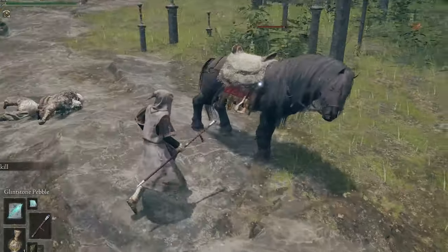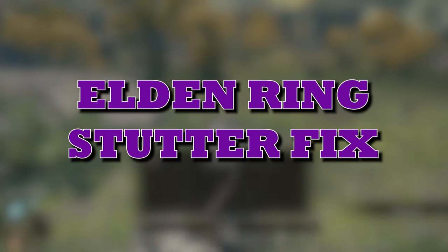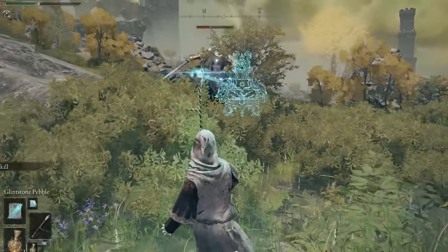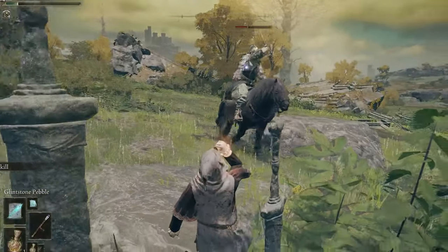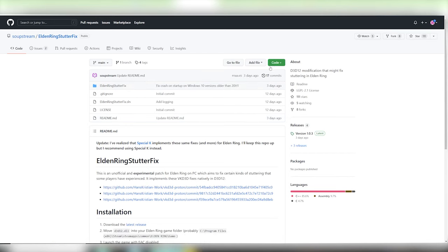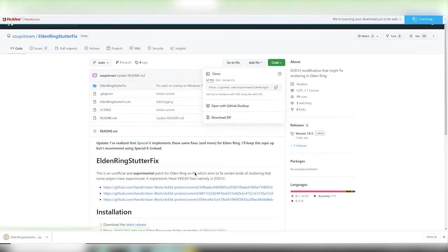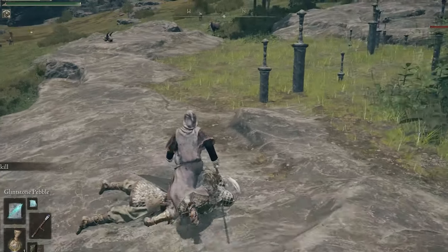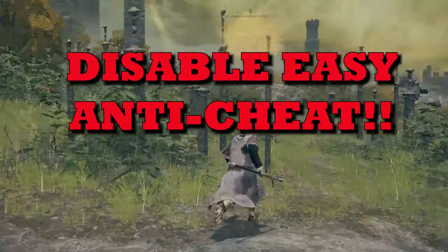But if your problem persists, we can move on to the second part which is downloading the Elden Ring stutter fix. This was specifically created to reduce the stutter and boost performance for Elden Ring PC players, and it's all thanks to an amazing creator over at GitHub named soupstream. All you have to do is head over to the GitHub location in the description below. If you are unfamiliar with GitHub, head up to where it says code, click this, and hit the download zip option. From here use the same method as before and move this code into your Elden Ring folder.